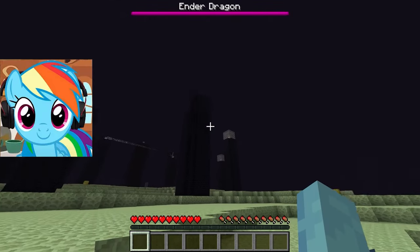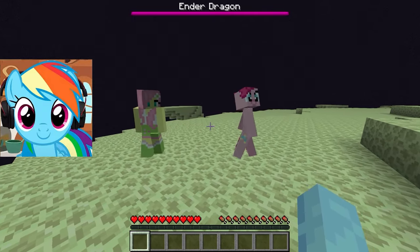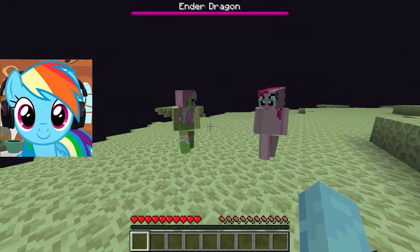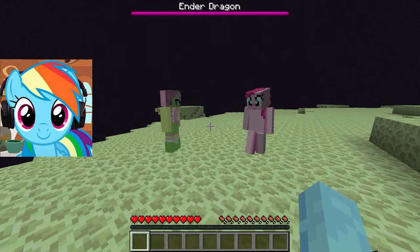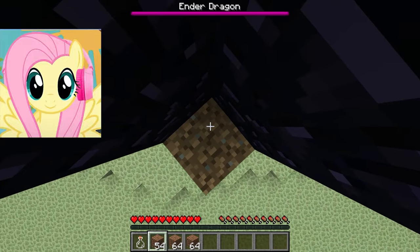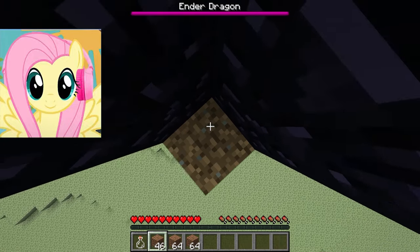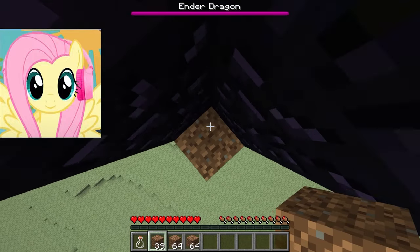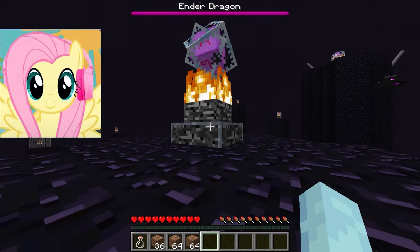To defeat the dragon first, we need to blow up all the crystals on these towers! This is done quite simply — we just need to get there and break each crystal! There will be an explosion and the dragon will take damage; just so the dragon can't regenerate, we need to limit that right now. Let's go to the first tower where we need to break the crystal! There are a lot of them and we need to make sure the dragon doesn't push us off the earth blocks. Now we're almost there — all we have to do is press the crystal to make it explode! We have to do this with every tower!